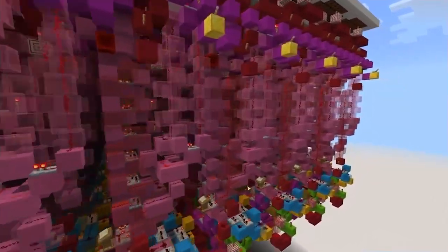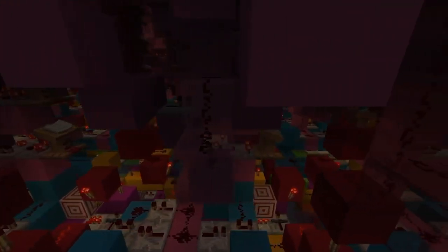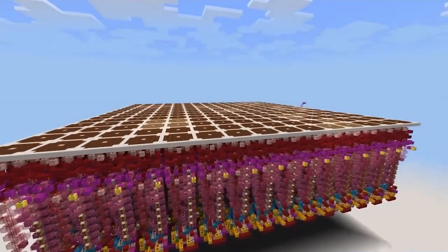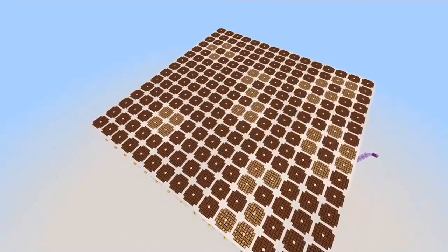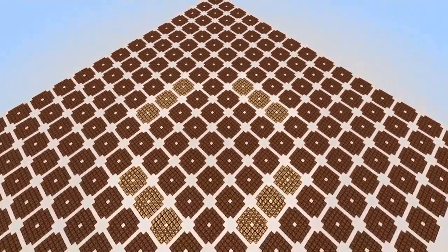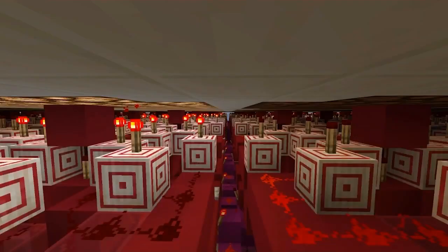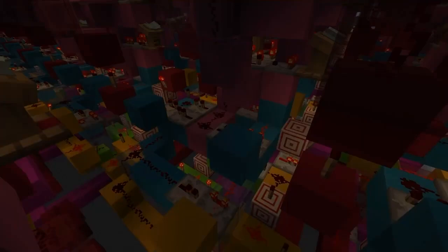Next up we have a bit of a different submission — an incredible redstone design by Drion: Conway's Game of Life. It's a super interesting no-player game. Basically there's a different set of rules for each of these squares, and based off those rules depends on whether or not the lights will light up. There's a ton of different outcomes that can happen and it's really cool that somebody went and built this entire thing inside Minecraft. I'm definitely not super great with redstone — I can build some farms, some simple doors — but things like this absolutely blow my mind because I cannot imagine building this in Minecraft.